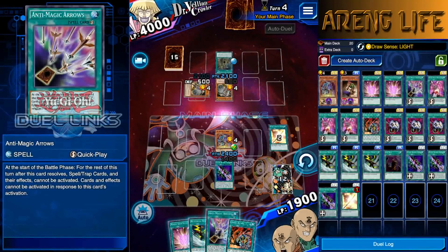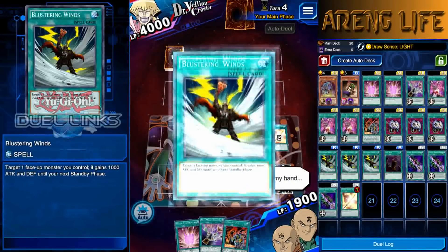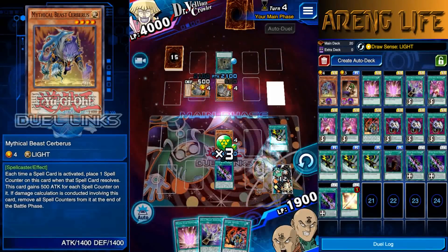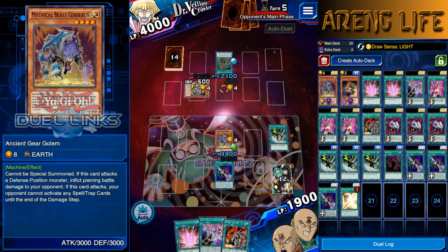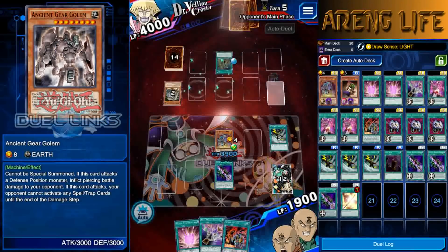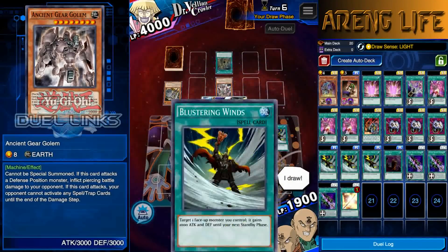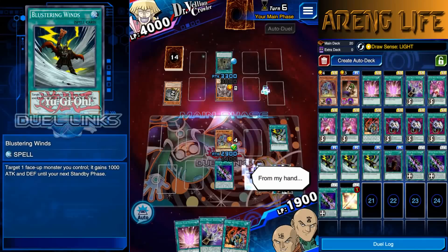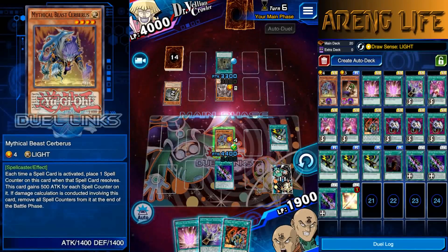We could activate Blustering Winds to boost ourselves — you want to get over 3000 defense as quick as possible. We're at 3900 — perfect, he can't run us over. He played the Golem, so we made the right call. We draw another Blustering Winds and power Cerberus up again to 4400. Every time you use it it's basically a 1500 power-up, then 500 stays permanently after the turn.